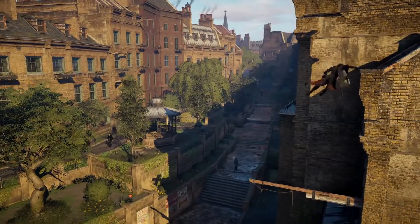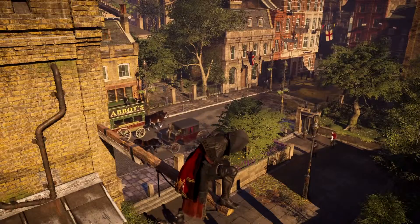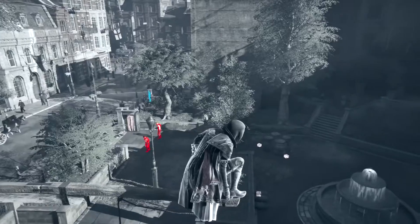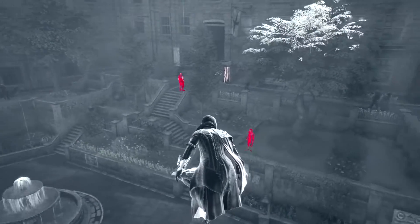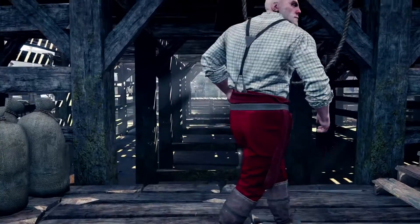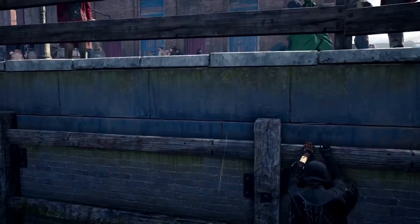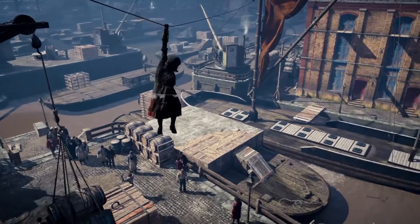Assess a situation from a safe vantage point when you're trying to infiltrate an area. Use Eagle Pulse to identify enemies as well as their level, but also to find your target or objective. Observe guard patterns and opportunities to create a diversion or to hide. While in stealth mode, rely on your assassin's senses to anticipate any incoming danger. The threat ring around your character will indicate nearby enemies and whether they are above or below you.